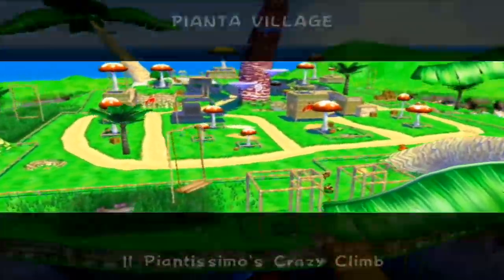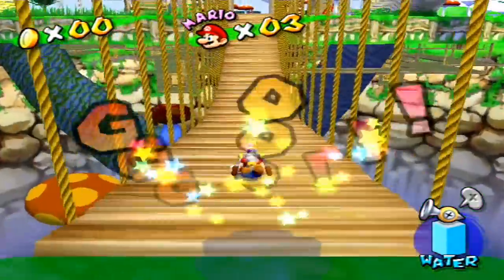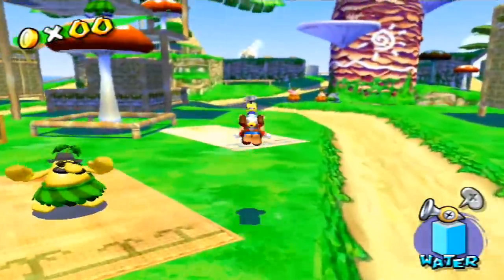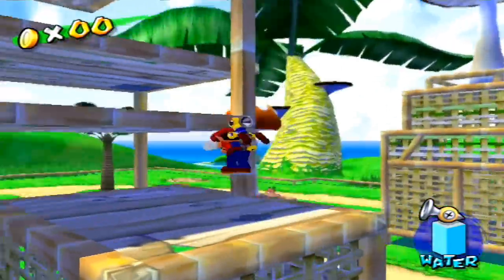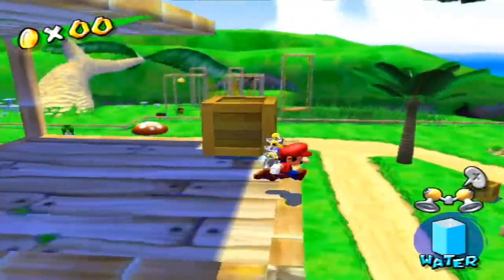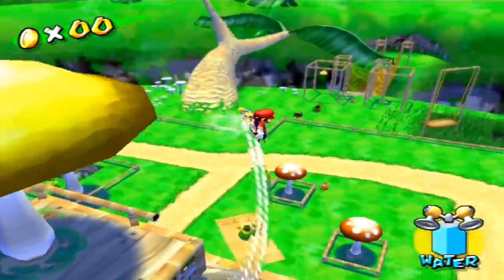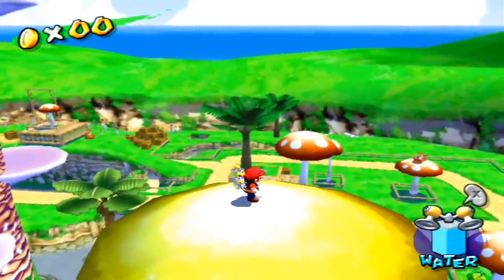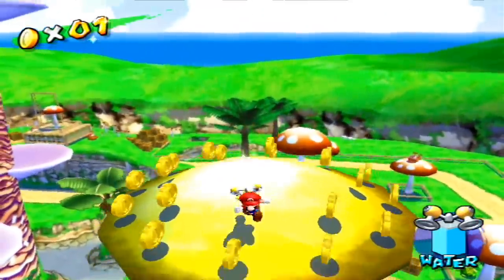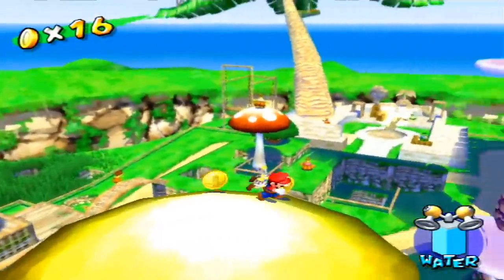Our next secret takes place in episode 2 and is probably the last secret you would ever find on your own because it's just so pointless. Episode 2 does not have 100 coins. It doesn't even have 50 coins, and there aren't even any enemies to lose life to. But if for some reason you want coins, climb on top of the golden mushroom and give it a ground pound. The only word I can use to describe my feelings about it is... WHY?